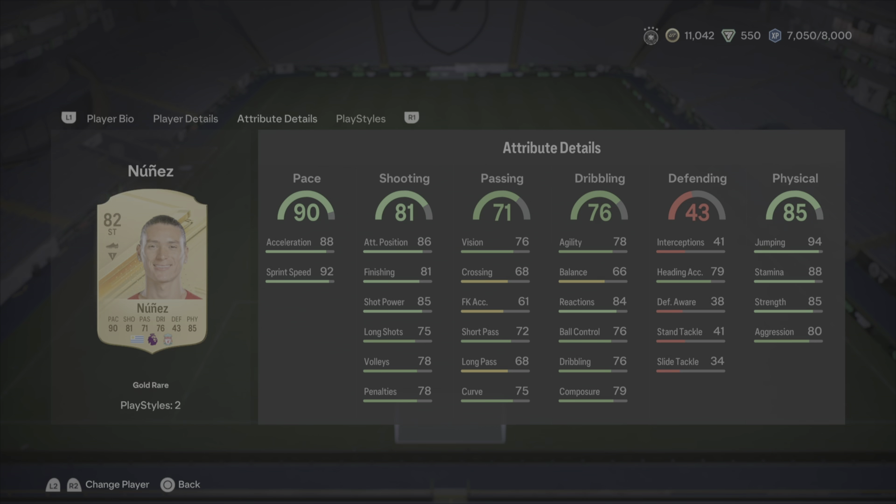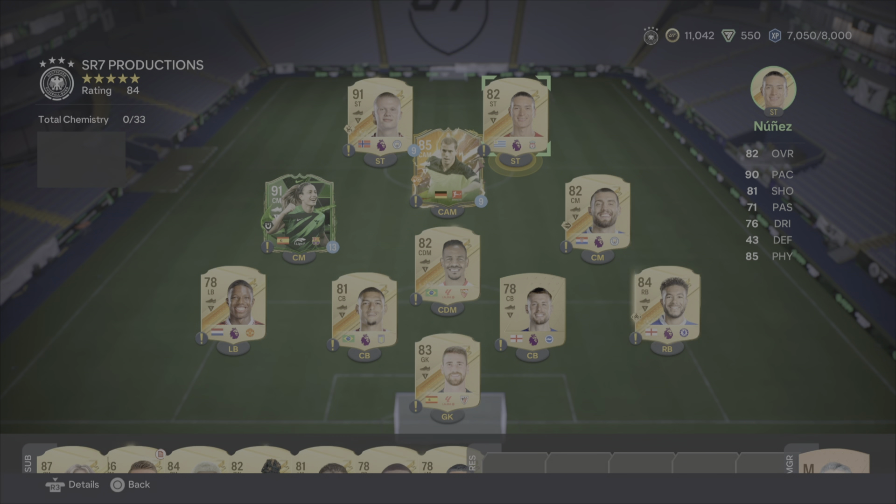Physical on the card is solid — he lasts a full 90, jumps very high for headers, and the strength and aggression is phenomenal. He's able to hold off a lot of players, and with the boost he'll get from evolution stats and upgrades, I think the physical is going to be absolutely crazy. Is this card worth the coins? He is very expensive because of evolutions, but should you use him as your evolutions card? Yes — the 84 rated Darwin Nunez will be absolutely crazy. If you want to play around with a new team, 100% go for it, one of the best starter team strikers in the Premier League. Smash a thumbs up and subscribe if you haven't already — stay tuned for the next one, peace.